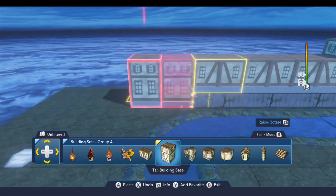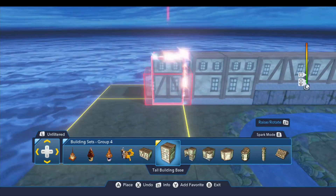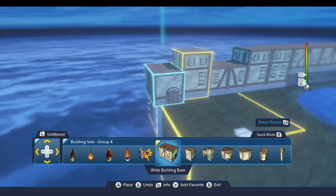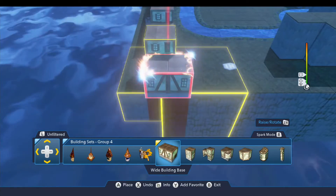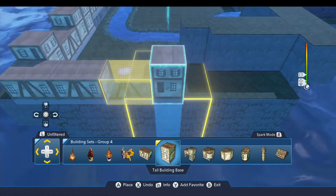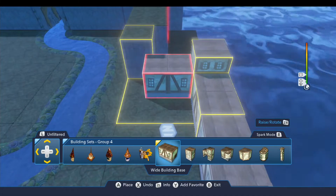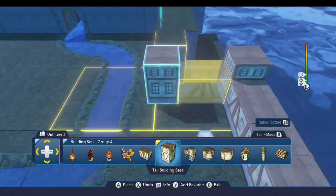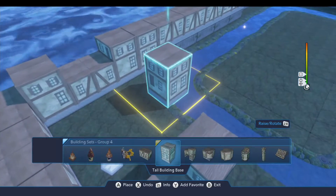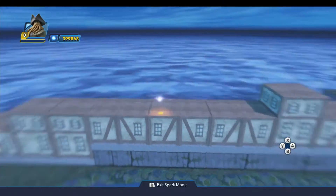We drop this one down and flip it around, then another one of these and another one of these. We're just going to build a perimeter of buildings around the outside edge. Three of those followed by one of these oriented like that, and another one of those. So there's the area that encloses the ride — by placing these up on top of terrain it raises them up to the same level as the other buildings.